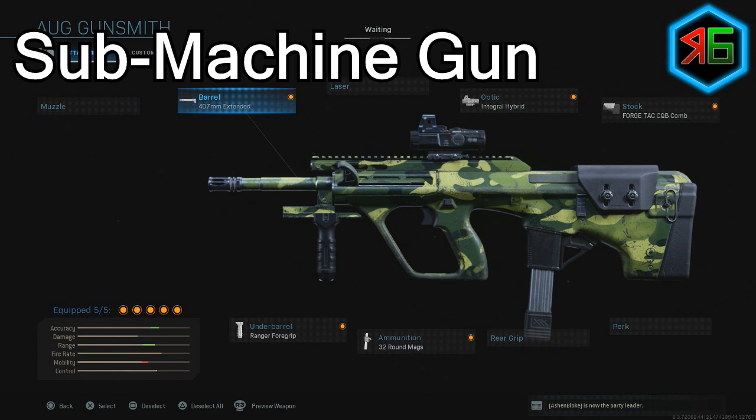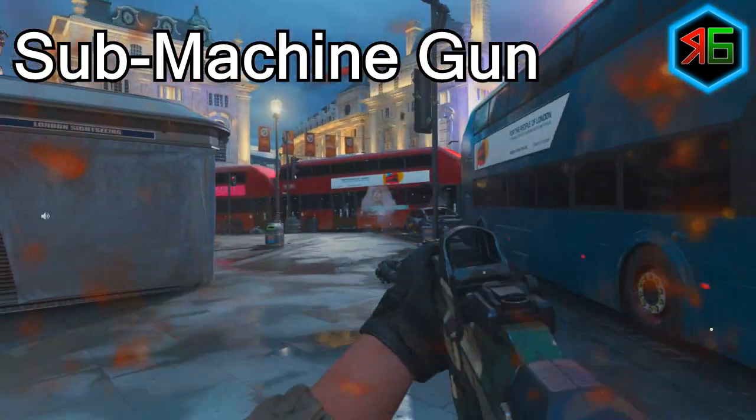For the SMG, I suggest the 407mm extended barrel for increased damage range, bullet velocity, and recoil control — SMGs have less damage range than other weapons so this helps a lot. For optics, use a reflex sight or the integral hybrid sight which lets you switch between zoomed in and zoomed out depending on the distance to your enemy. I'd also use the Forge Tac CQB Comb stock for increased ADS speed, a 32-round mag, and the Ranger Foregrip for recoil control and aiming stability.